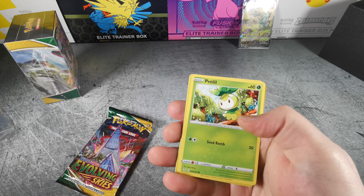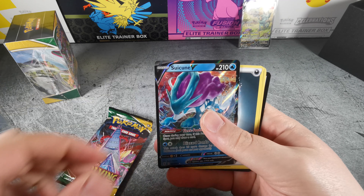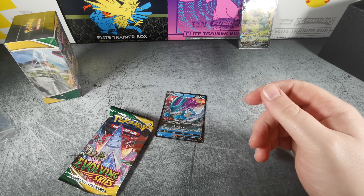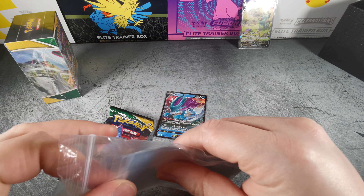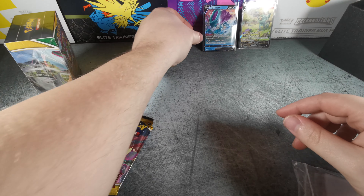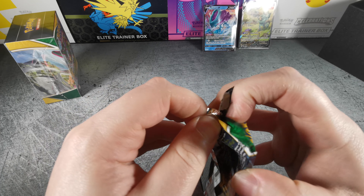So: Pumpkaboo, Shelgon — alright, we got Suicune V! Let's get that sleeved up, it's a nice looking card. Set that to the back there. Alright, one more and then we move on to the next box.